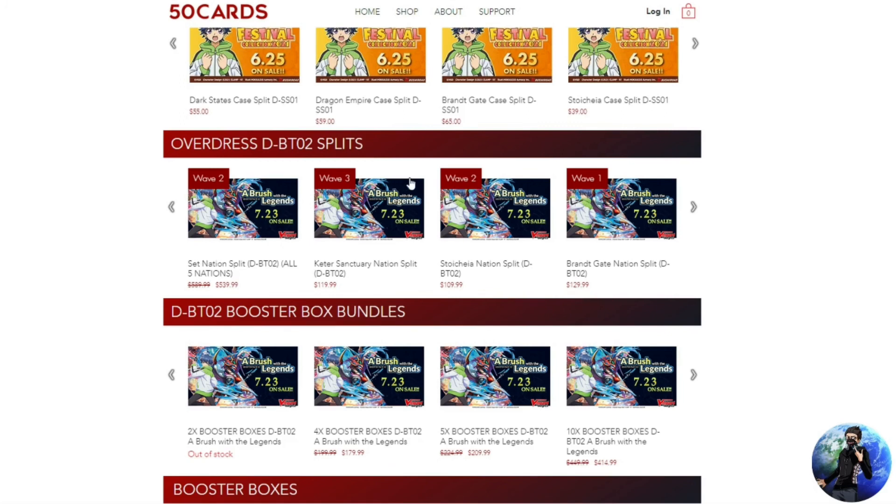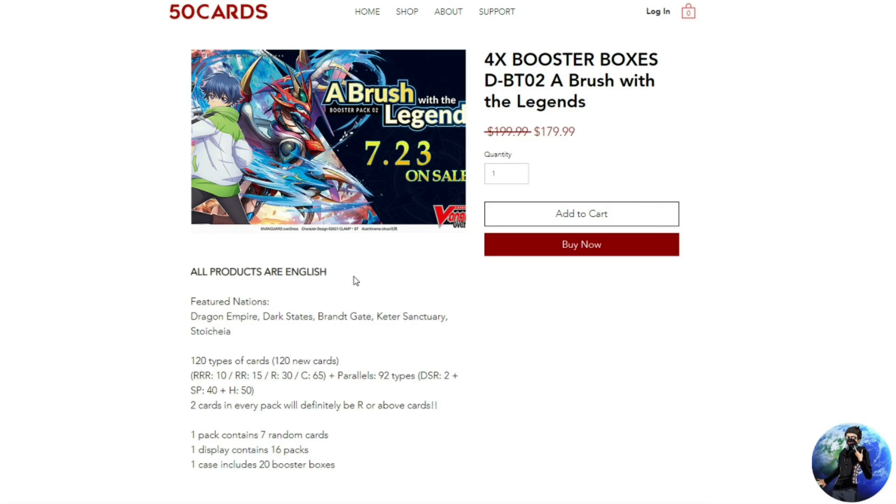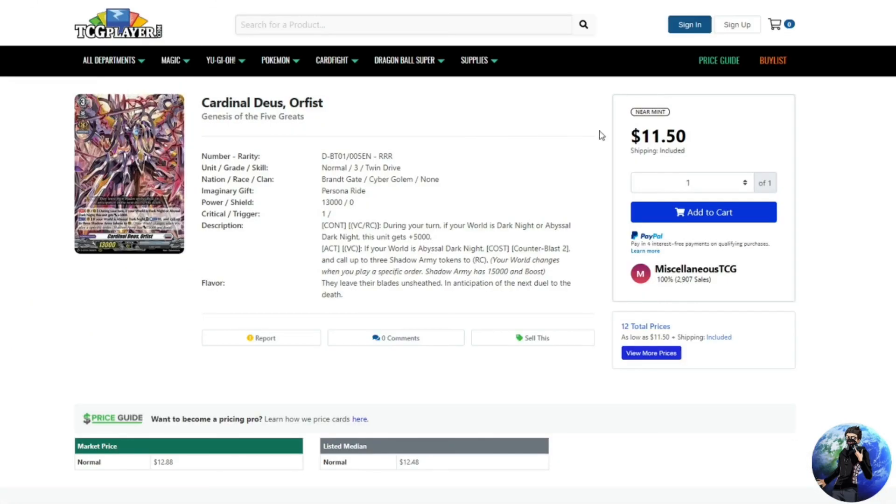It looks like booster set 2 splits are on their way, and my boy at 50card still has booster boxes of A Brush with Legends available — four boxes for $180. I'm just trying to give you some outlets and ways to get your products: check out 50card, Ideal 808, Trading Card Mint, and similar retailers. I hope this video was helpful and shed some light on what it's going to cost you to get into Cardfight Vanguard Overdress.